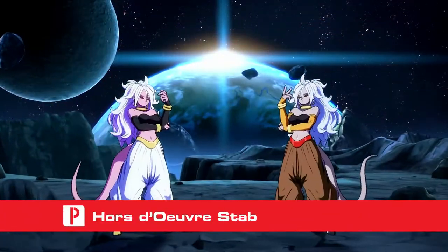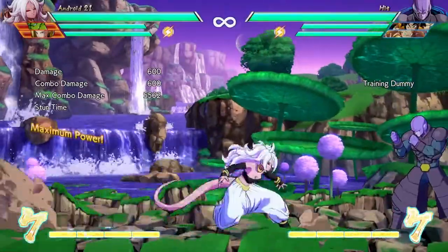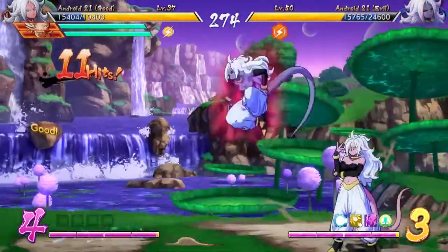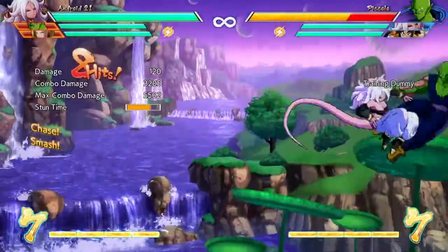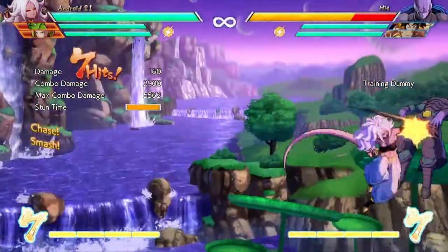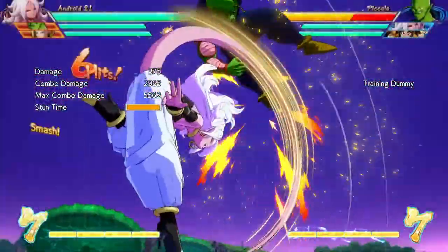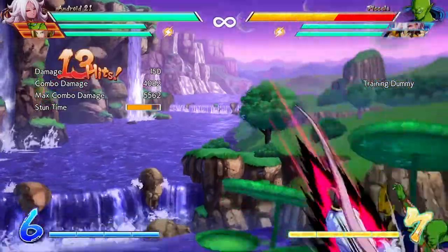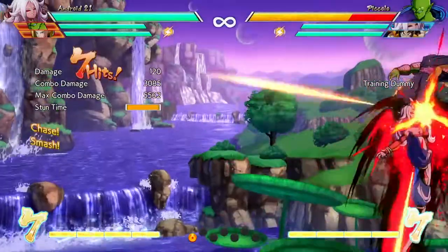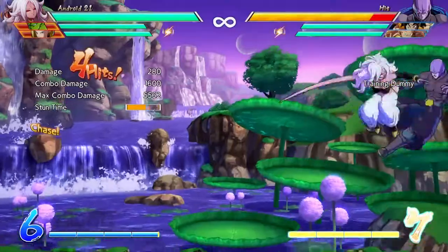This is Android 21's primary combo ender when you want to go for damage. After a short hop, Android 21 slams the opponent to the ground. The light version is the only one that can be used to end an aerial combo mid-screen; however, in the corner you can use any version at the end of the combo. The Order of Stab drops the opponent to the ground so you can follow with the Photon Wave or Sweet Tooth super moves. Each stronger version inflicts more damage and gives Android 21 more time to follow up. You can follow the heavy version with a super dash in the corner.